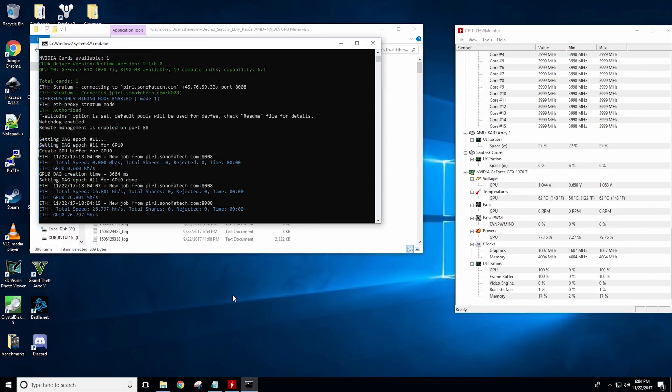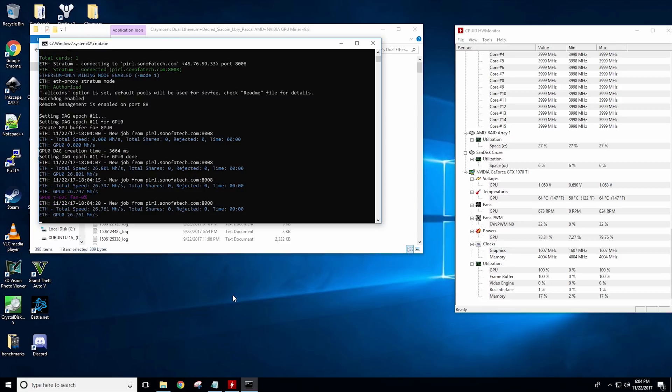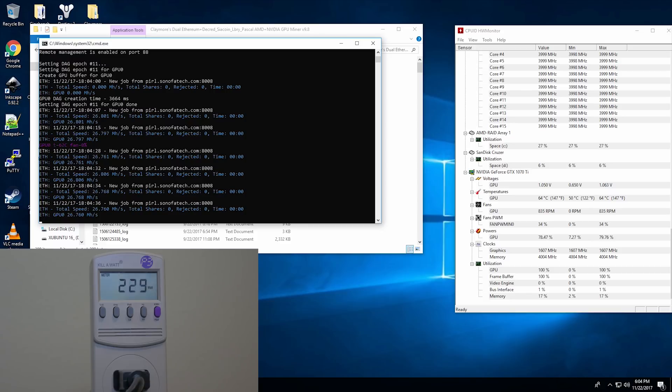Finally, everybody's favorite coin that got everybody back into mining cryptocurrencies — we have ETHash, aka Ethereum, which also has a ton of other coins that people are mining. It has a draw of 230 watts on the total system, coming out to 26.7 megahash a second at 66 degrees Celsius.